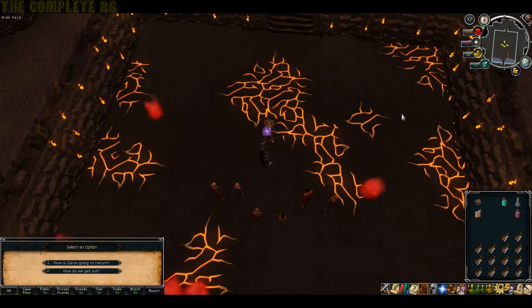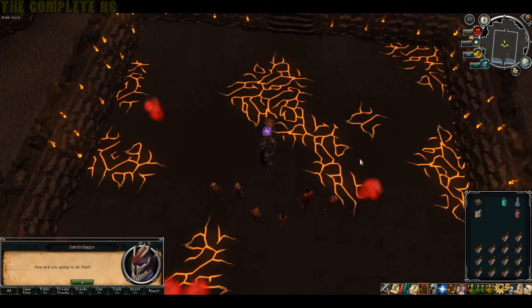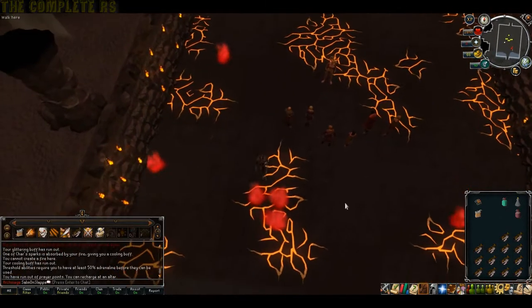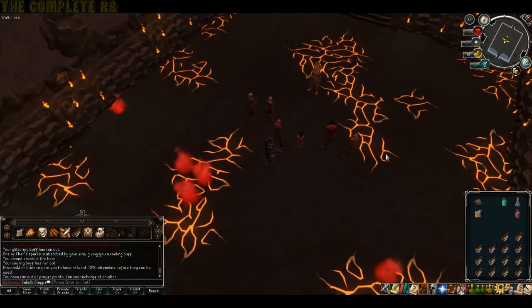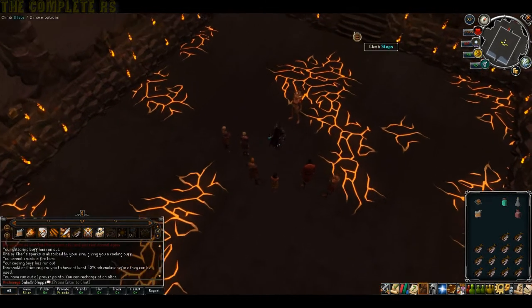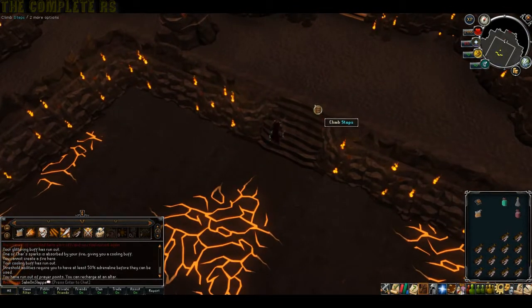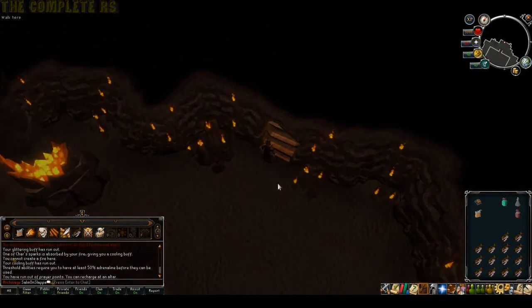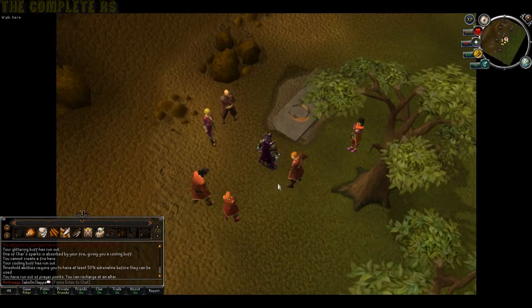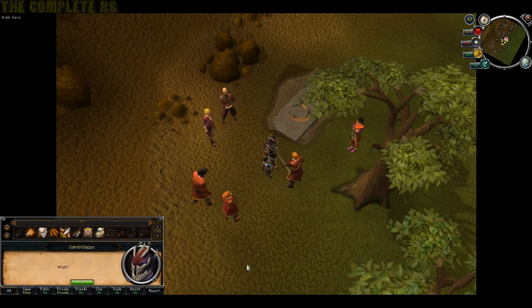As soon as Char surrenders, everyone will appear. Quickly run through. And that is pretty much it people — in a nutshell. As soon as you regain control, head up towards the north side and up the stairs, then out of the cave. As soon as you're out you'll have this little cutscene, and then quest complete.